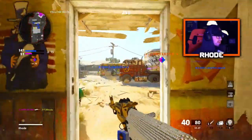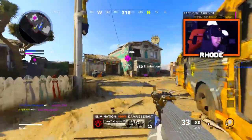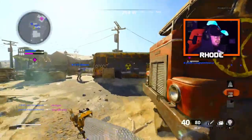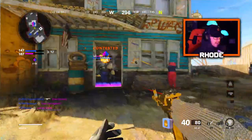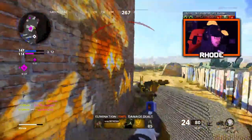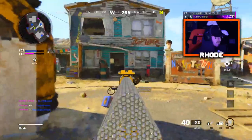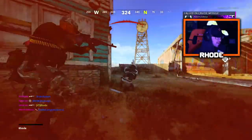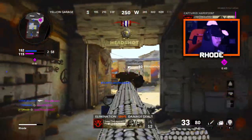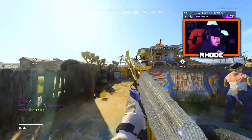You guys are gonna see the difference in lobbies, you're gonna laugh so hard. I'm at 56 and 15 — let's see if we can push. Oh no, I got lucky there — that challenge was so dumb. They're still trying to win though. M16, AK-74U on their team. I gotta get over there — I want to win this game for you guys.